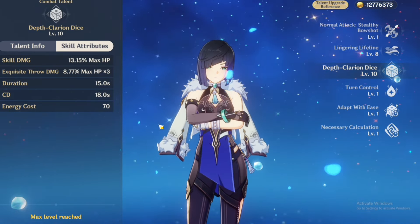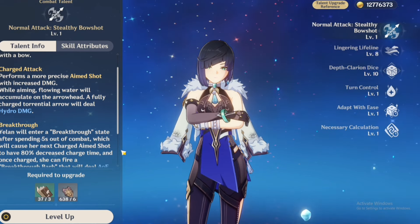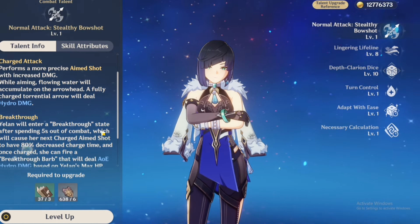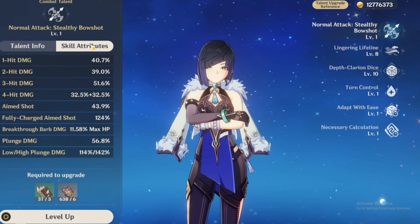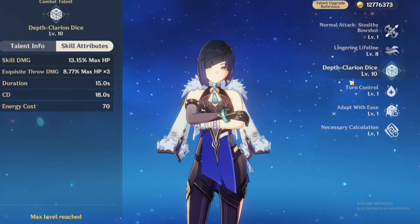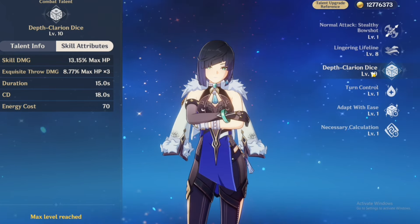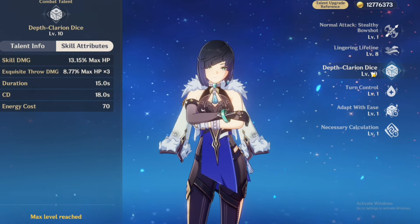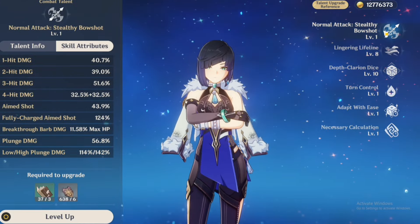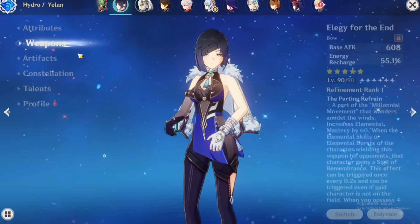Her normal attack is not that important, but her charged aim shot does deal Hydro damage. For talent priority, focus on maxing out the elemental burst first, then the elemental skill, and normal attack around level 6 is fine.